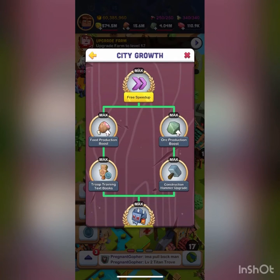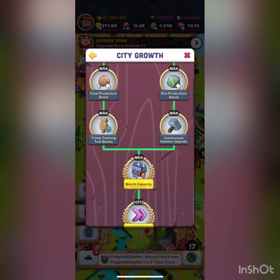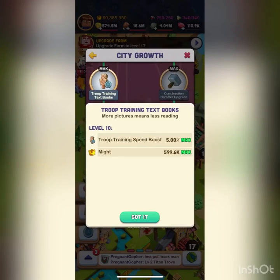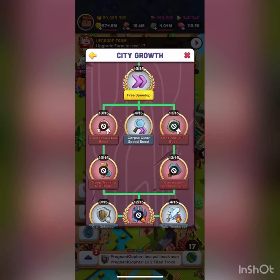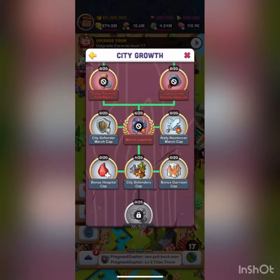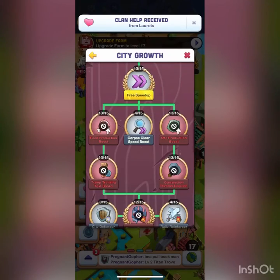Moving on to the City Growth tree — this tree is beautiful but also kind of sucks. It's amazing because you get free speed ups and a couple other things that help a lot. The food production and ore production are really useless, but you have to upgrade them to move down the tree. The best things here are the free speed ups, troop training boost, construction boost, and march cap. I recommend boosting this tree on might growth days because it gives a ton of might — however it won't make you much stronger when attacking players outside of the march cap.